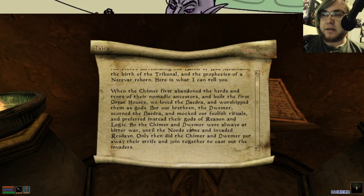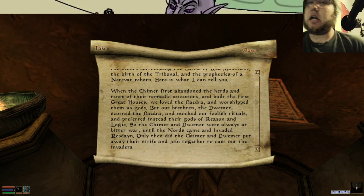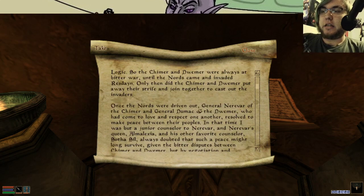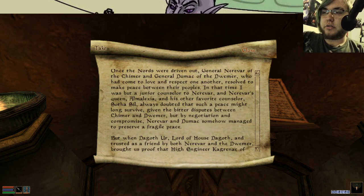When the Chimer first abandoned the herds and tents of our nomadic ancestors and built the first great houses, we loved the Daedra and worshipped them as gods. Our brethren, the Dwemer, scorned the Daedra and mocked our foolish rituals, and instead preferred their gods of reason and logic. Those aren't gods, those are just the concepts of reason and logic — Dwemer be like that. So they were always at bitter war until the north came and invaded Resdain — Resdain is the old name for Morrowind, along with Veloth. Only then did we put away their strife and join together to cast out the invaders.